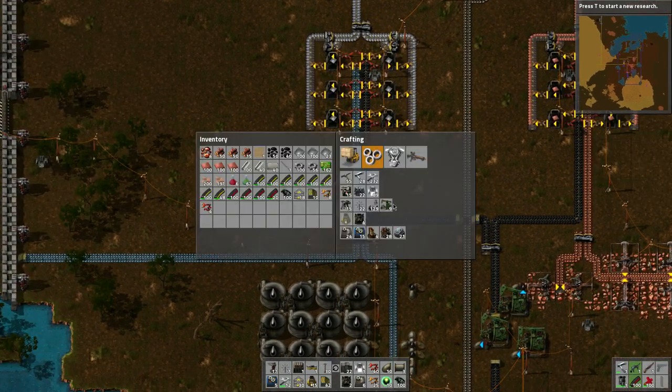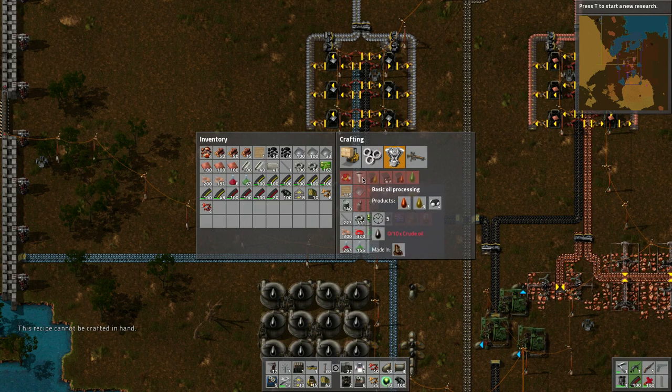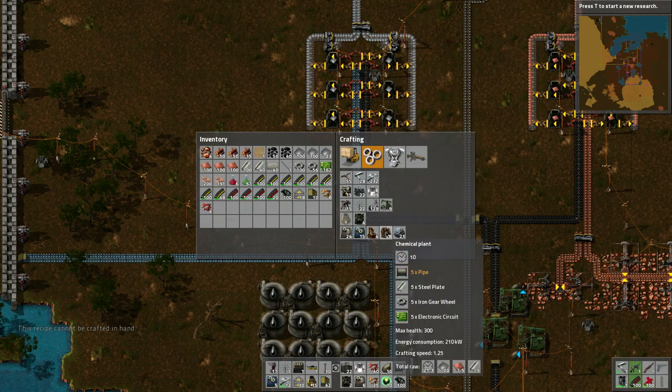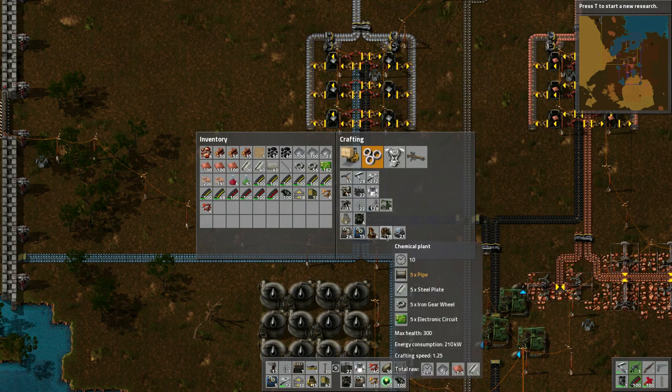We need to get the research going. Look at the red wires — there's something with these and the smart chests and smart inserters, but we'll worry about that in a bit. They need sulfuric acid. How do we make sulfuric acid? Do I need a production facility? Basic oil processing, solid fuel — is there a facility? Oh, here we go: oil refinery, chemical plant. So we'll have to mess with the oil refinery and the chemical plant.